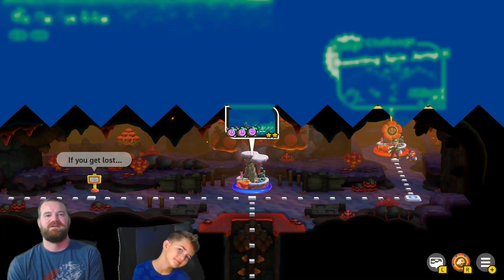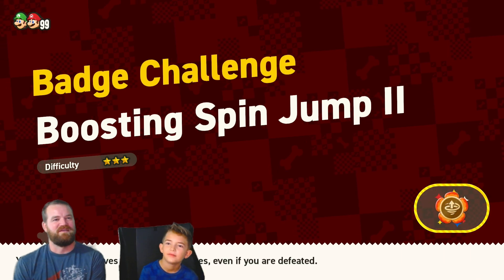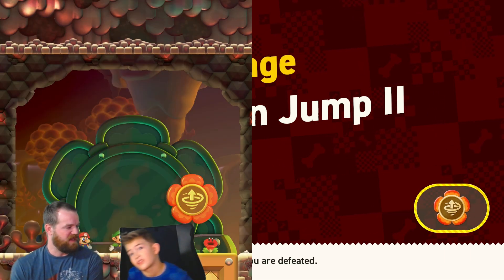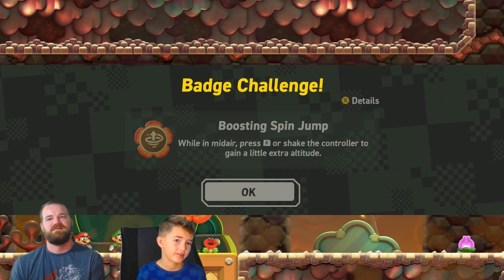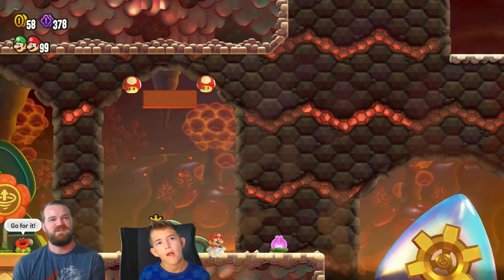Boosting Spin Jump 2 — Badge Challenge, Difficulty 3. Oh my, this one's kind of tough to master. We haven't used this badge a lot. So I think in mid-air you're supposed to press R, and that gives you a little extra double jump.